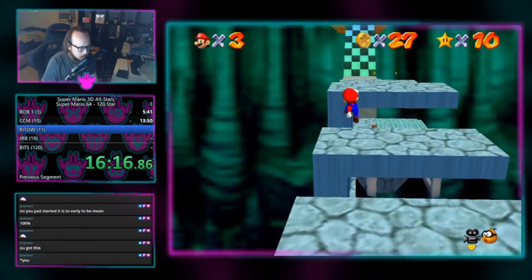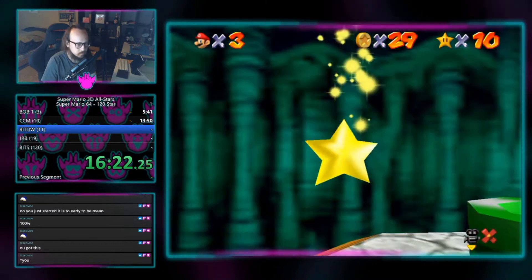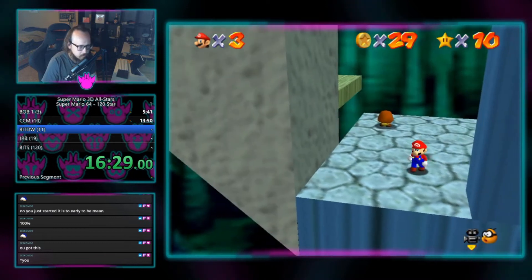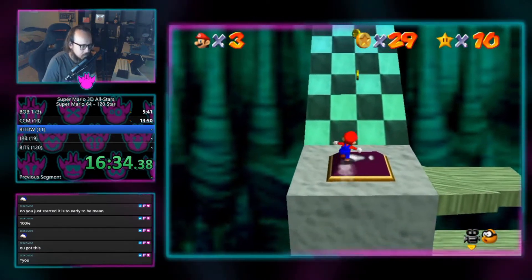The Bowser courses, which contain a Bowser fight that unlocks a new zone of the castle or finishes the game, also have a red coin star. They are as follows: Bowser in the Dark World, Bowser in the Fire Sea, and Bowser in the Sky.